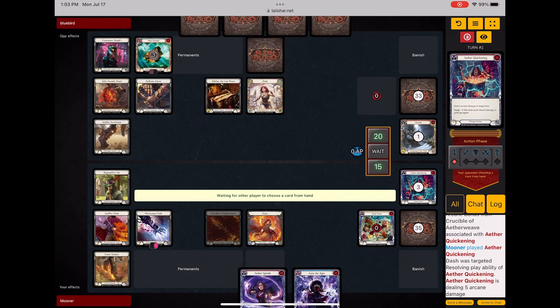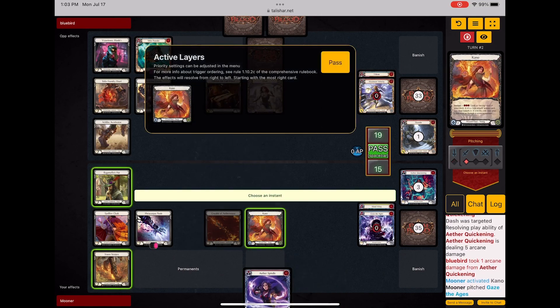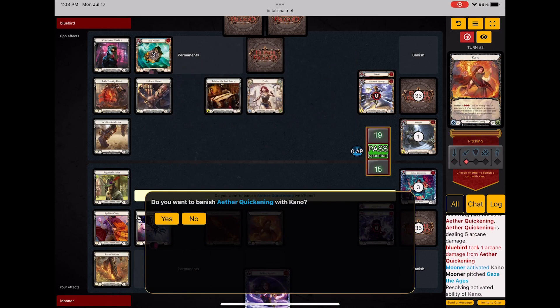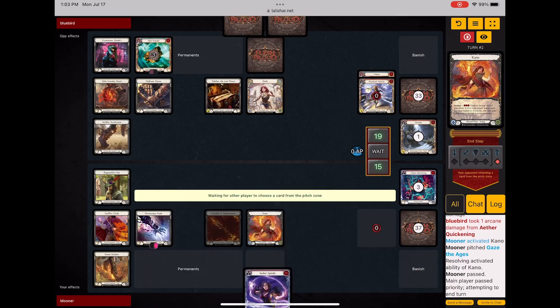If she doesn't block any of it, I do get to hit her with the Spindle. I'll just fish for what's on top — there's a Quickening on top. I don't want to banish it, I just want to put the Spindle in the Arsenal. She takes one damage there and she's left with two cards.